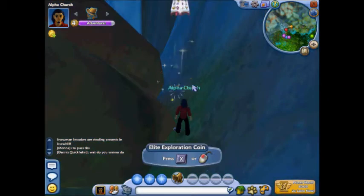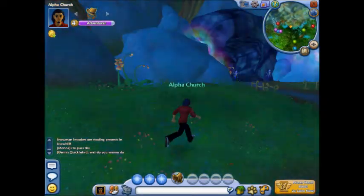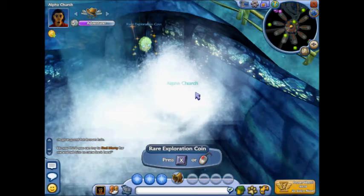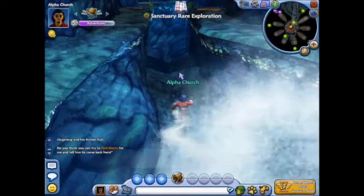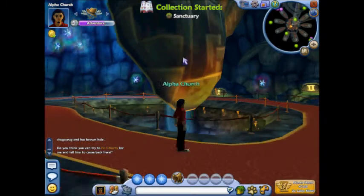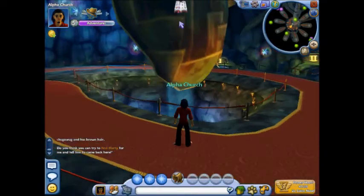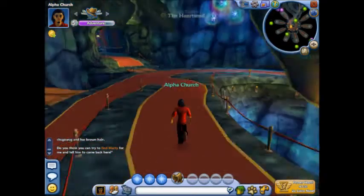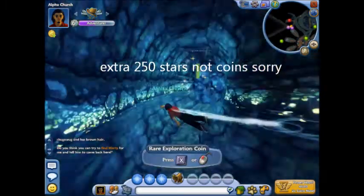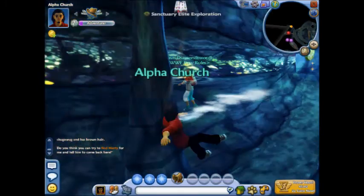Elite coins give you XP per coin that you find, and when you complete the collection you'll get a backpack of the location you found all the elite coins for. The rare coins also give XP per coin, but if you complete the collection it gives you an extra 250 coins.